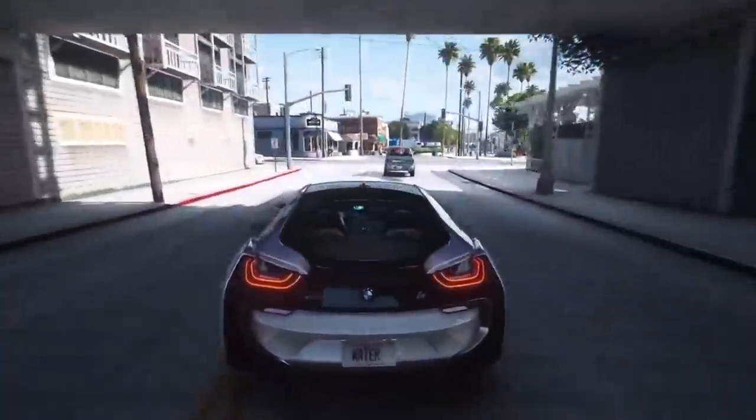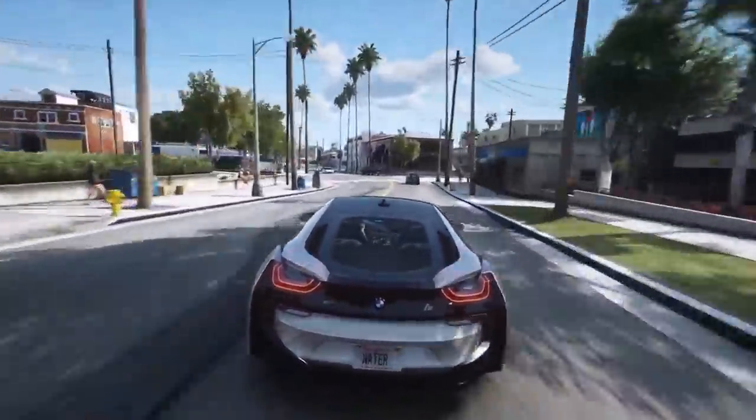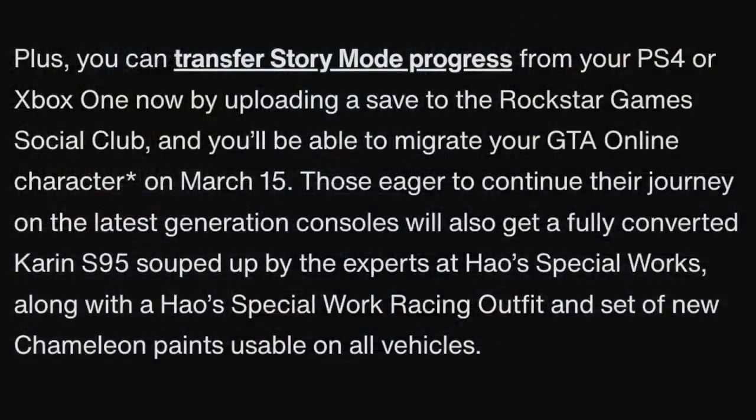So Rockstar goes on to say — just focusing on the car part — you can now transfer story mode progress from your PlayStation 4 or Xbox One by uploading a save to the Rockstar Games Social Club, and you'll be able to migrate your GTA Online character on March 15th. Those eager to continue their journey on the latest generation consoles will also get a fully converted Karin S90, souped up by the experts at Hals Special Works, along with a Hals Special Works racing outfit and a set of new chameleon paints usable on all vehicles.